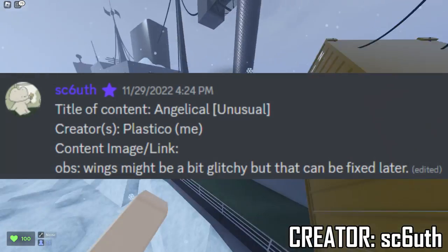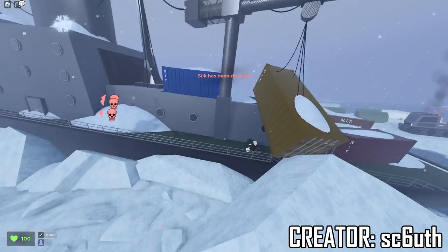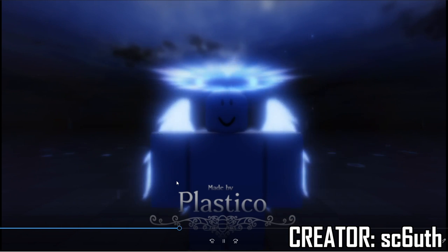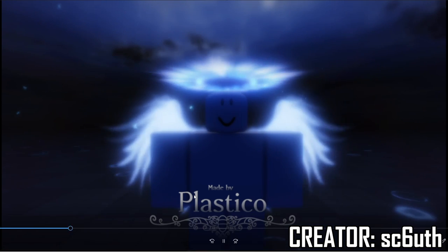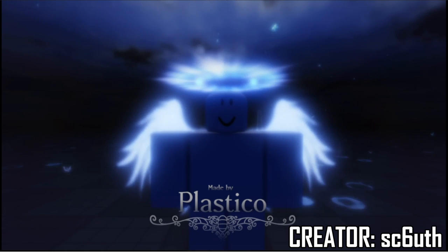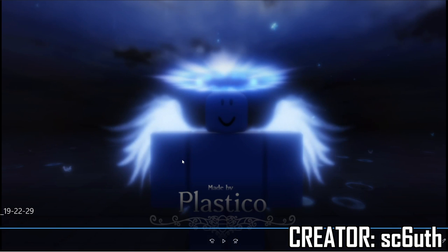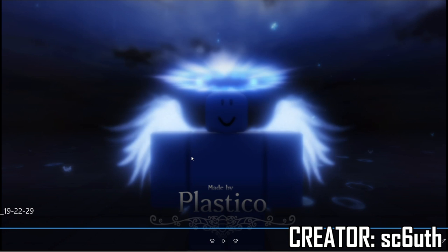Plastico had one more — it's called Angelical. Wings might be glitchy but that can be fixed later. This one's also made by Plastico. I love the Angelical wings on the back — this looks so dope. And then it has a halo above as well, like a celestial halo. It looks really glowy — a shiny blue tint to it — and the halo tops it off. I wonder if the unusual ever came to the game, if you would have an option to deselect the halo or deselect the wings and just wear one or the other. That would be a really cool idea with unusuals that have multiple effects. Overall, this one's an A tier as well. Really dope indeed.